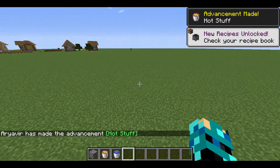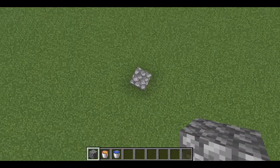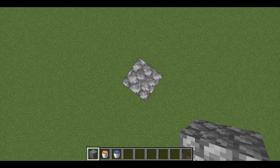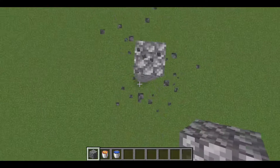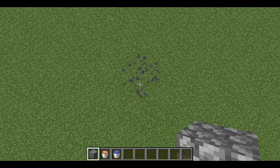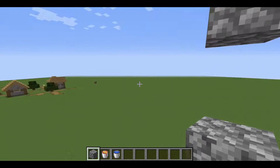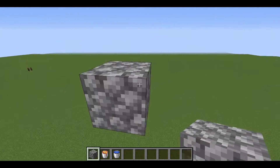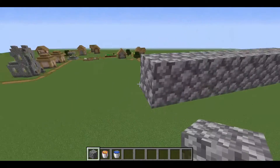First, what you do is build up high in the air, because it's a tower so it has to be high. To build the tower you need to go six blocks wide and six blocks long — so that's one, two, three, four, five, six by one, two, three, four, five, six.